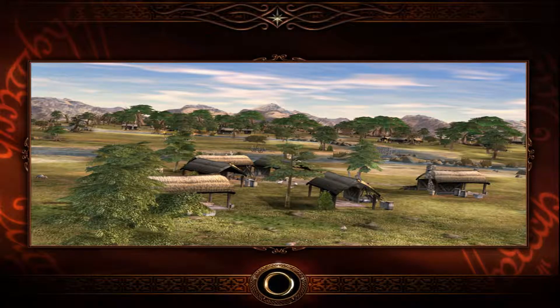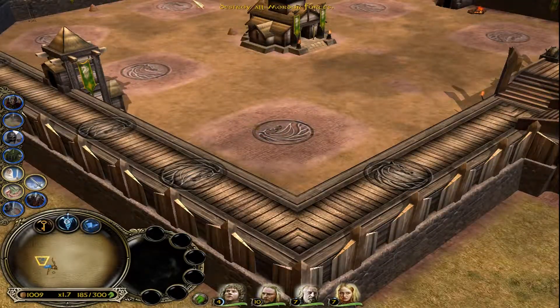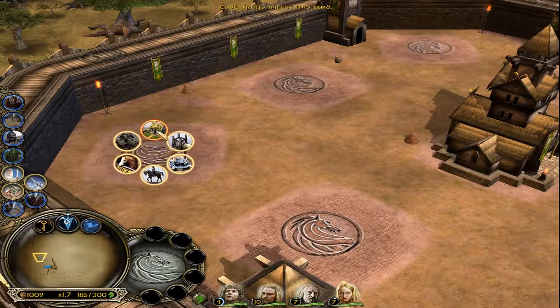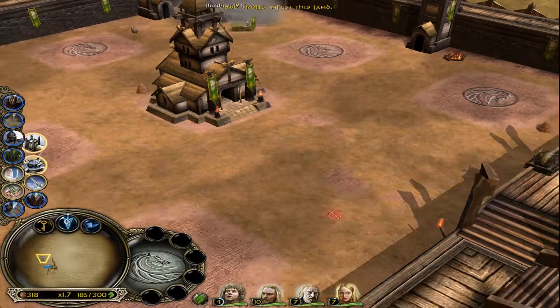This old wood lies at the foot of one of Gondor's beaconed hills — we've got to light the beacons. Destroy all Mordor forces. Alright, we've got a nice big castle again. We're playing with Rohan. Let's get a couple of farms going — maybe four farms in here.